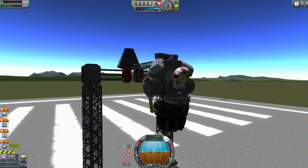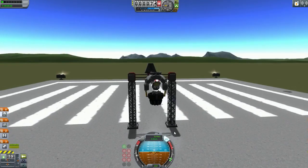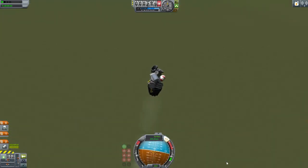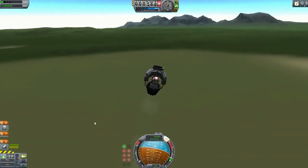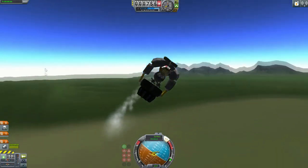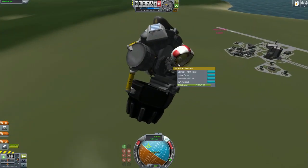Okay, because that's what he recommended - we use the probe to control this thing. Engines all good. SAS on. Whoa, okay, whoa - this thing's fast! So fast. Let's throttle it down. That's so funny. He's so happy. This is Jebediah, isn't it? Yes.